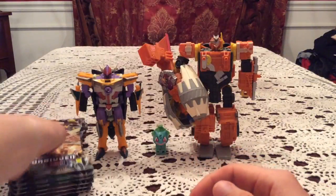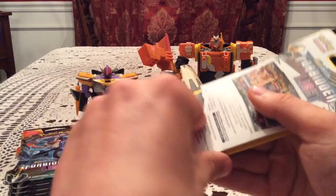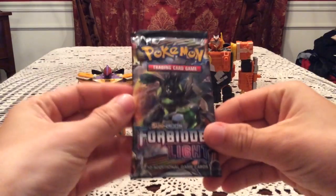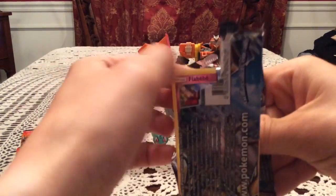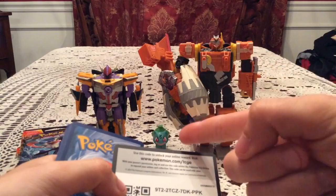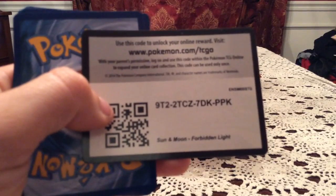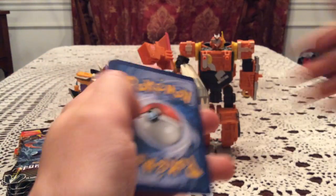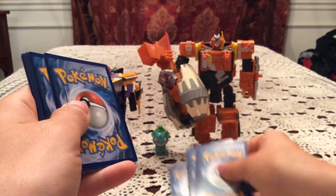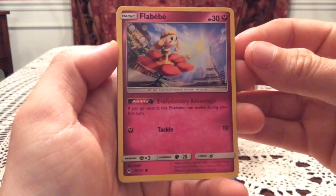Hopefully we get something good out of these packs and maybe we can give Forbidden Light a real actual send-off. I've probably jinxed it because we're 0 for 2 with giving Forbidden Light a send-off, but you never know — maybe these are some really good six packs. In the background we have Sharkton Bulbasaur and Quick Mix, a Transformers Cybertron figure. We also have a code here for you guys — pause and take that if you want. It's for a Forbidden Light code on the online card game.